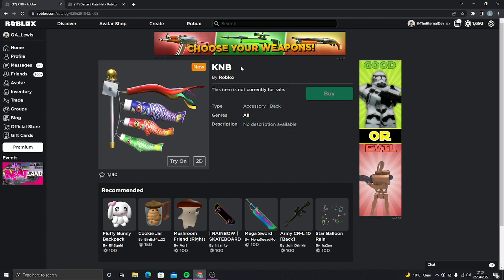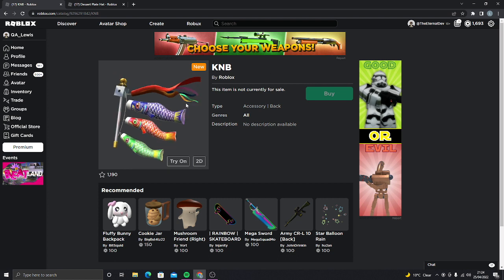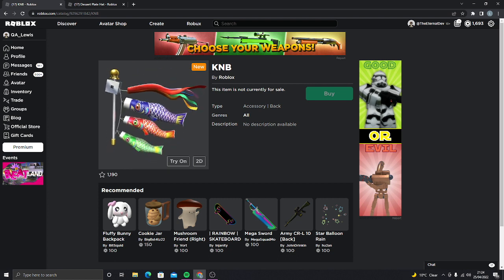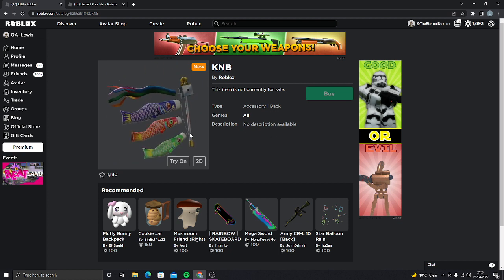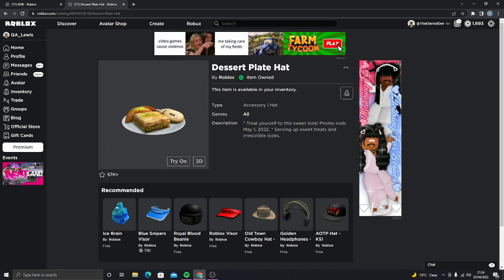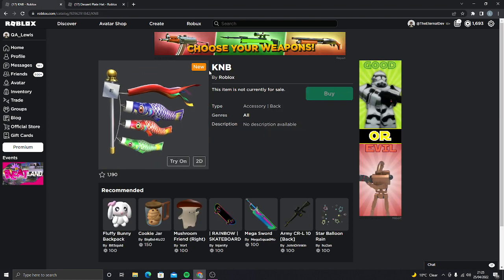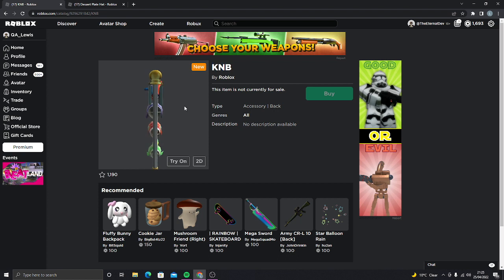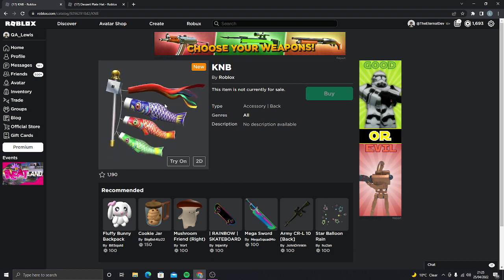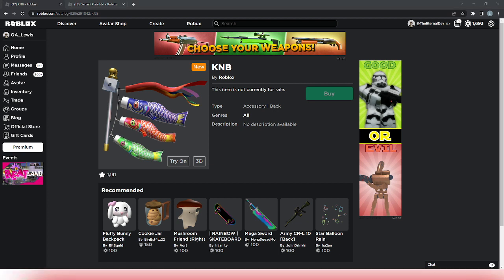KNB — I don't know what this means. We haven't really got a name. I think that's the name of the event. No description because it's not released yet. But it's a back accessory and it looks actually kind of nice. Obviously it'll most likely be free for a month and then most likely go off sale like this one did. This was called DPH, so this is probably initials for what it's actually called. KNB — if you want to guess a name, comment it, and the best guess will probably actually be it to be fair. Make sure to subscribe and hopefully I'll see you on the next one.